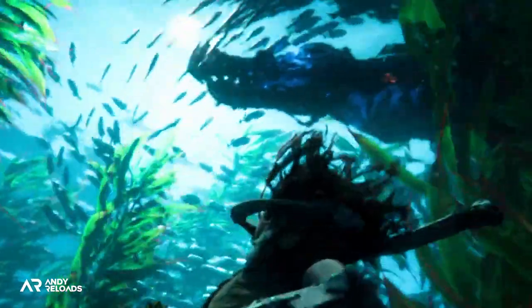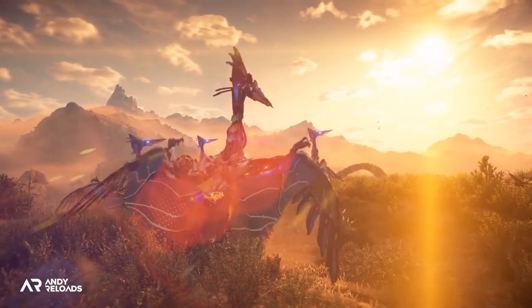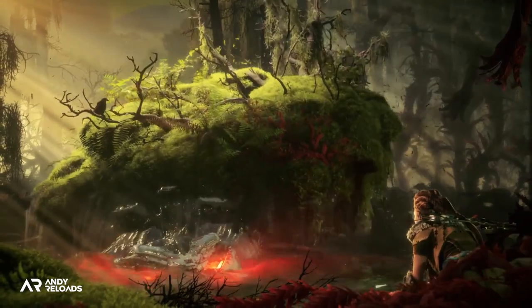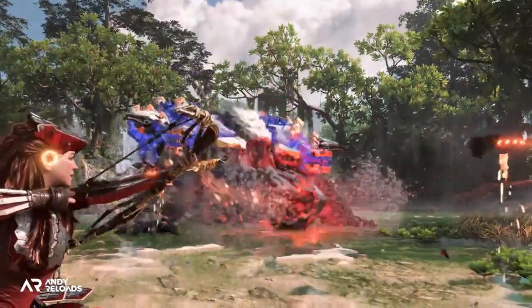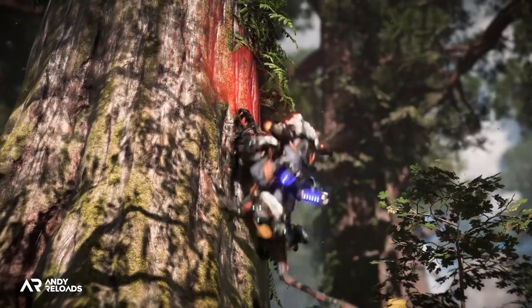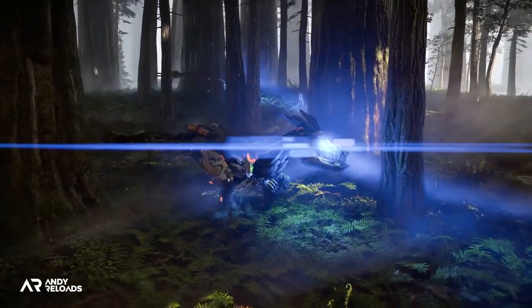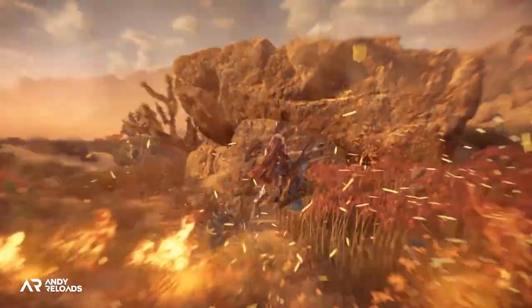Chargers, Snapmaws, and Tallnecks return in Forbidden West, with a pterodactyl-like flying machine called the Sunwing ruling the skies. The Shell Snapper is a giant tortoise with a huge protective shell, particularly dangerous in water. Clamberjaws are baboon-like machines that are highly agile and attack in groups. There is a huge amount of variety, and I cannot wait to figure out the best way to defeat them all.